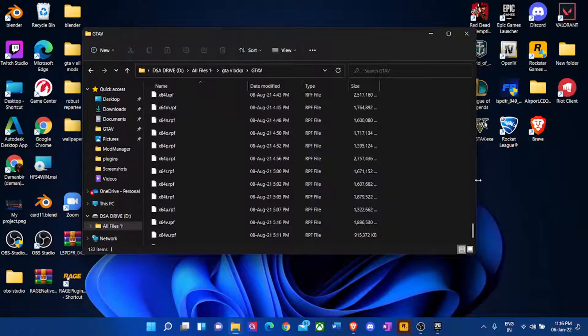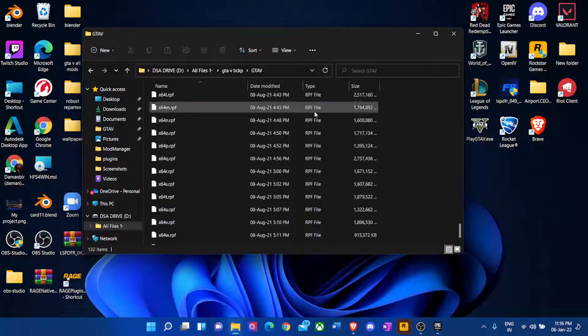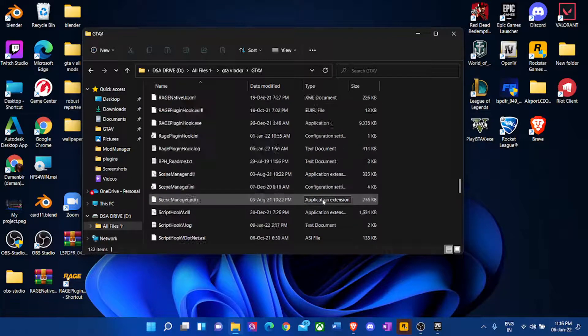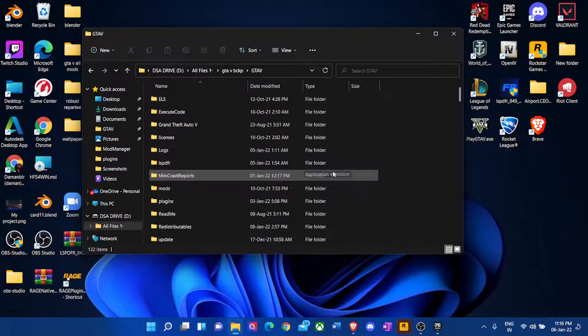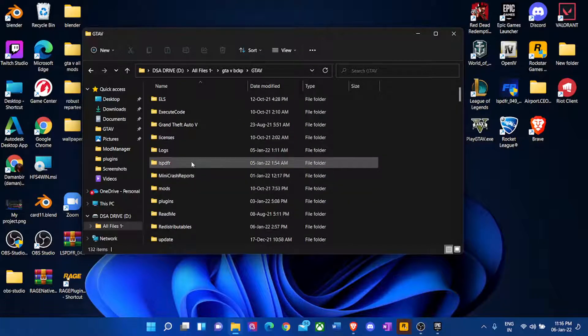You should always have a backup because modding can go very wrong. As I've stated in previous videos, your game directory is a very fragile place. Even moving a file to the wrong place can stop GTA from working. To prevent needing a fresh install, just put your GTA folder on a USB and make changes from there.